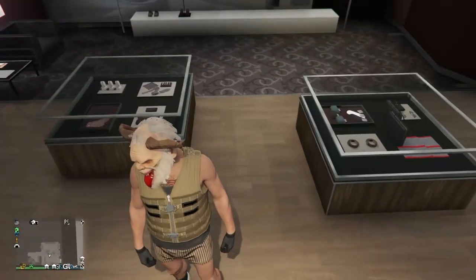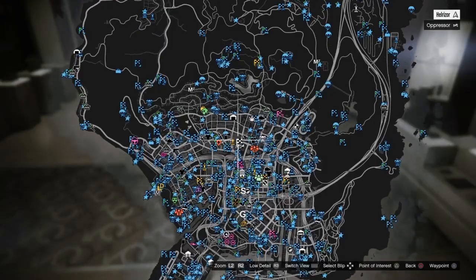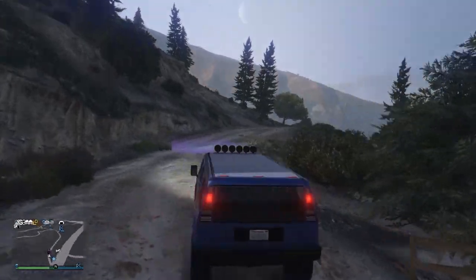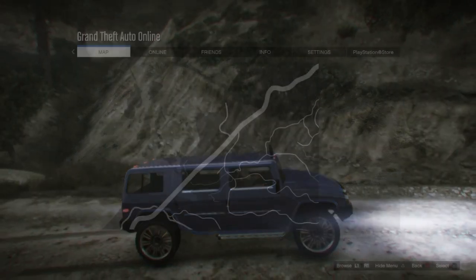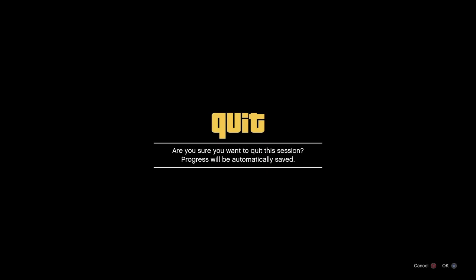Once your outfit looks like how mine is here, we're going to go to this week's time trial, which is all the way up here. Once you get to the time trial, still wearing our outfit, go inside the circle and start it up. Then open your pause menu, go to the online tab, and come all the way down to swap character.